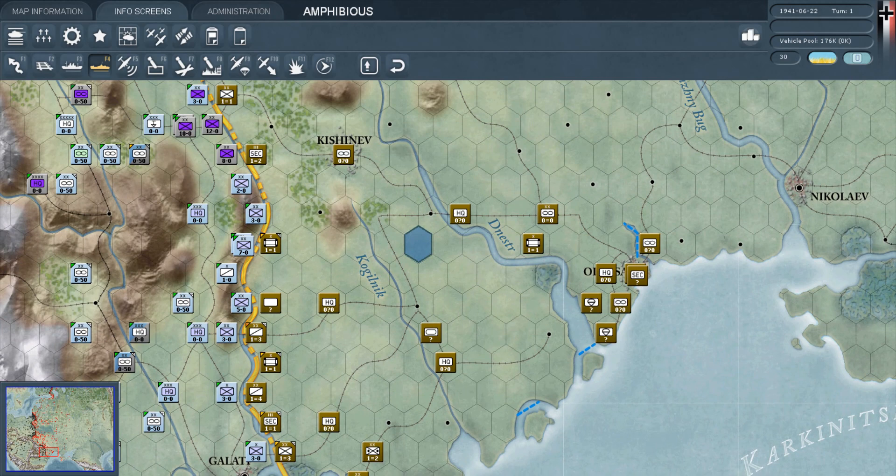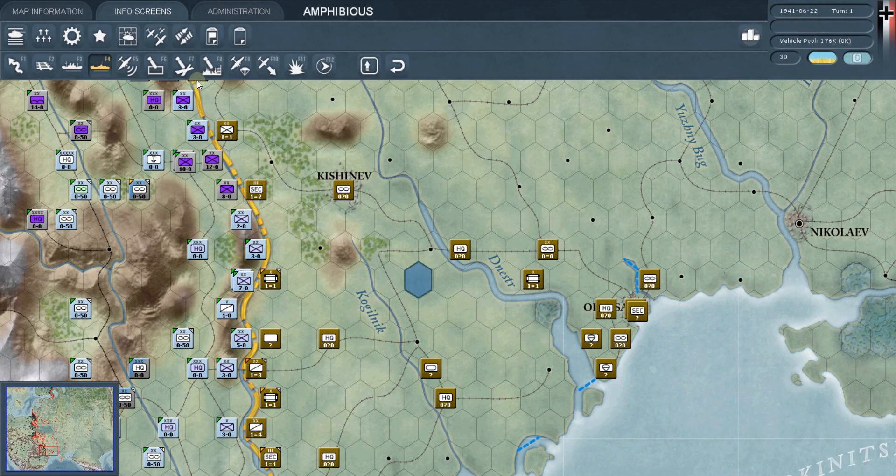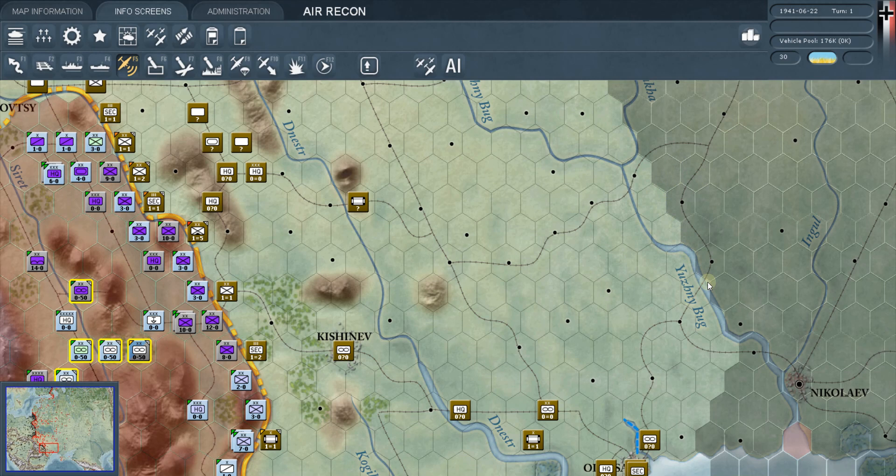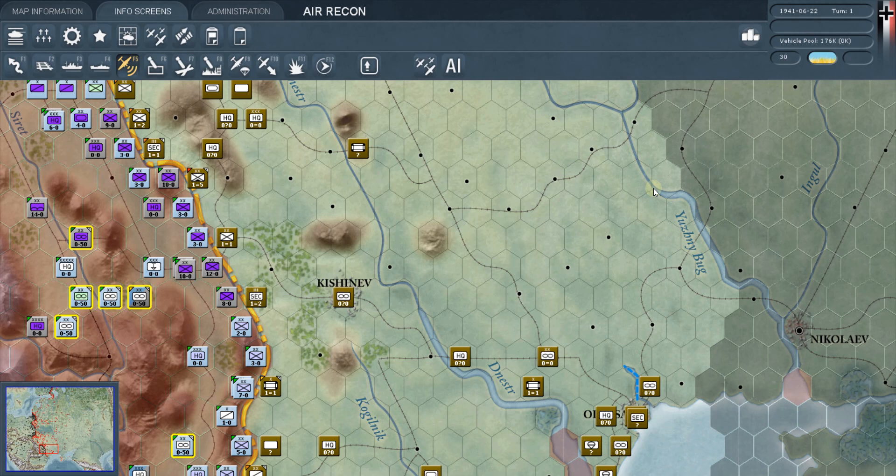Air recon is kind of hard to show because you don't have set points — you can run recon anywhere it's lit up. The range of your planes won't go further than what's highlighted; anything beyond that is outside your planes' range. If we did want to run air recon, we could pick a hex, right-click, and the game would select units to fly out there. We'll do a whole episode on the air war, so I don't want to get ahead of myself.